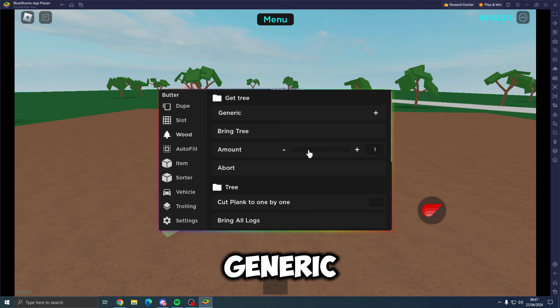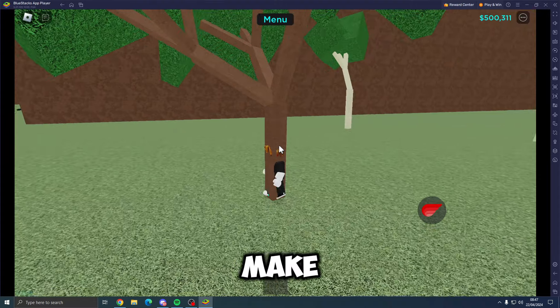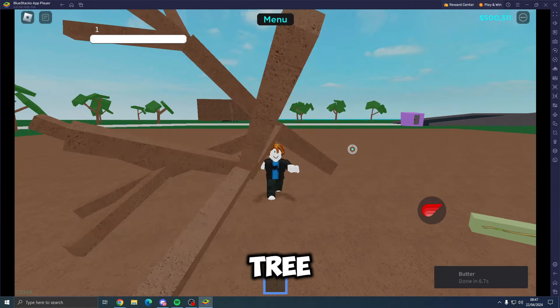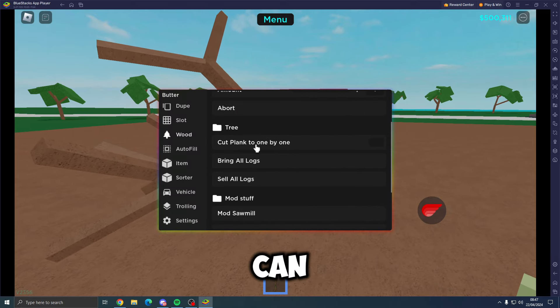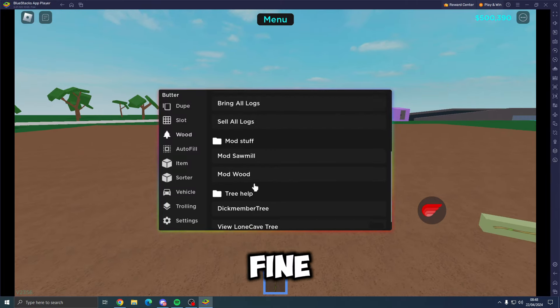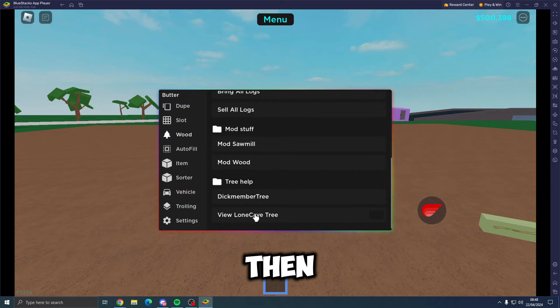For the wood section, you can bring a tree with a generic amount — just make sure you have an axe equipped and it will bring the tree to you. It tells you how fast it's done. You can also cut plank to one-by-one, bring all logs, and sell all logs, which all work fine.